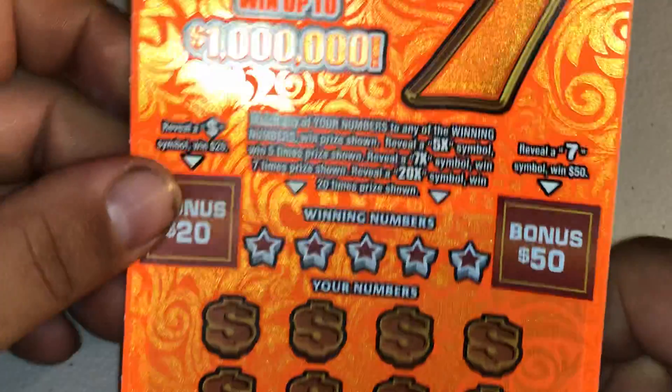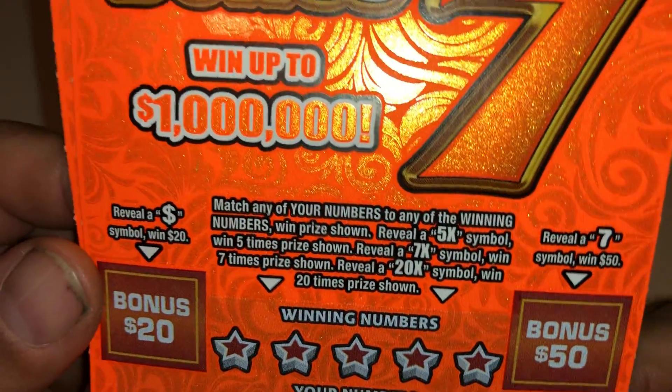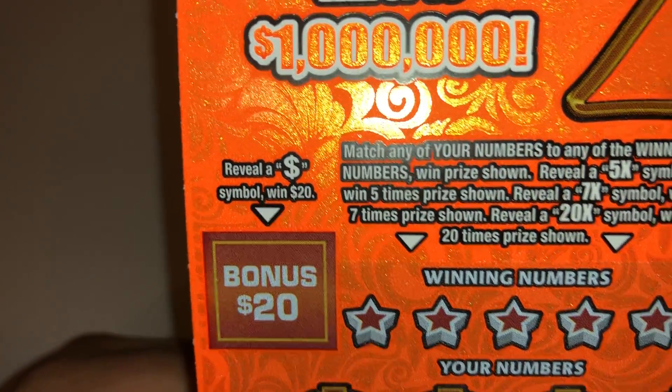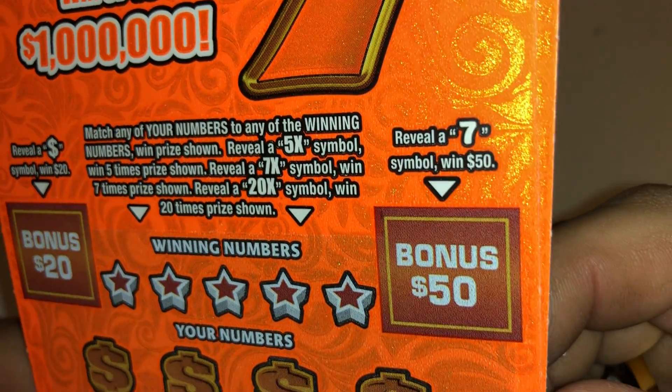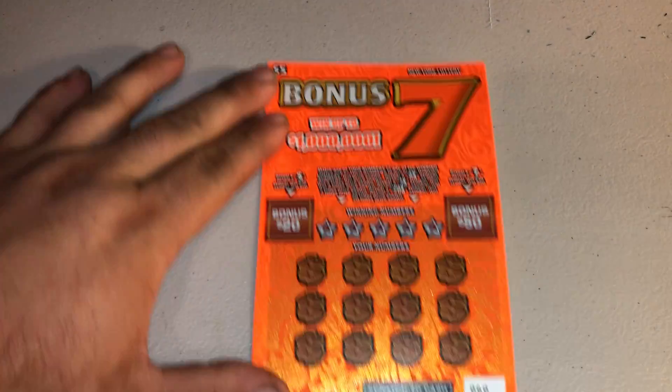All right, so now we're going to do — let me zoom this thing back out — the $5 Bonus 7s. This one's a matching numbers game as well. Get a 5x, 7x, or 20x to multiply the prize. Or you got two bonus sections — get a dollar bill symbol to win 20, and a 7 symbol to win 50. Got tickets 60 and 61, so let's start with number 60.